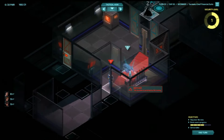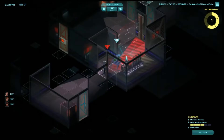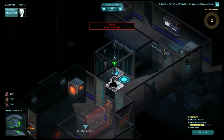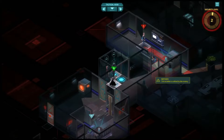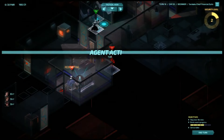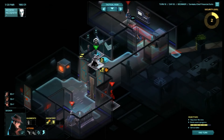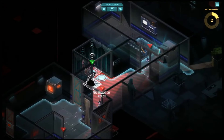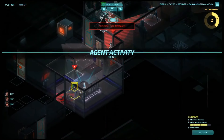Invisible Inc is a turn-based stealth game where the player takes on the role of an agent handler for covert operations to infiltrate the world's most dangerous corporations. The game is inspired by the XCOM series and managed to exceed expectations with its polished execution. It also features roguelike elements for each stage, enhancing replayability and challenges. Because of RNG elements, each stage can be quite challenging. Players must focus on remaining unseen by enemies using cover and intelligent movement, with nearly no options for direct combat. The game also features hacking, which is a standout aspect that adds depth to the gameplay.